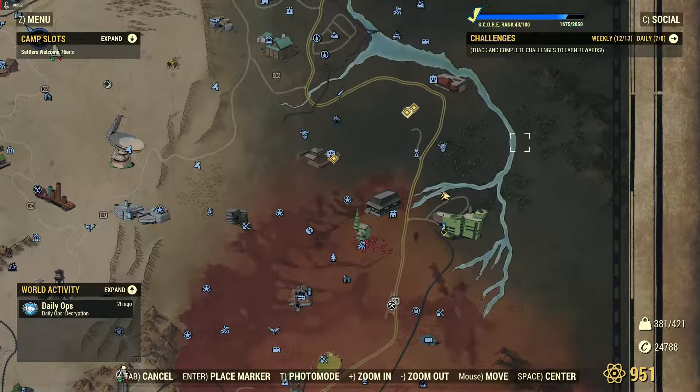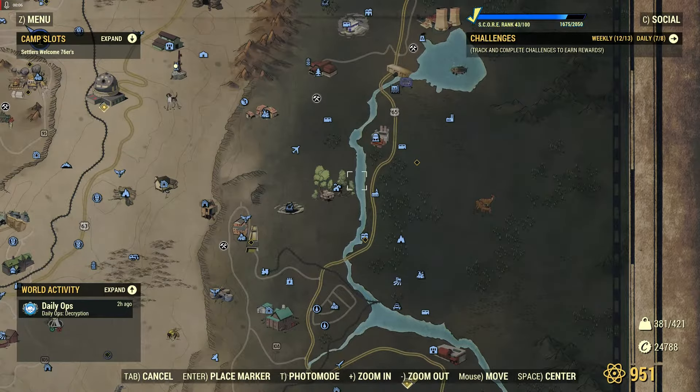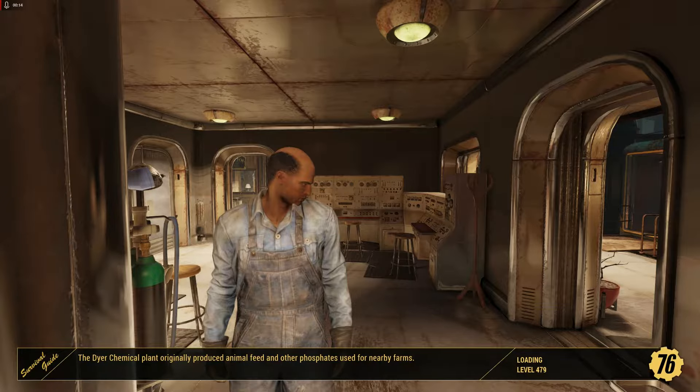Hello everyone and welcome to another Fallout 76 video. Today we're going to be hunting gulpers, so we're over here in the mire. There's two locations that we're going to go to. One is just south of Dyer Chemical, and the other is a place called Gulper Lagoon.